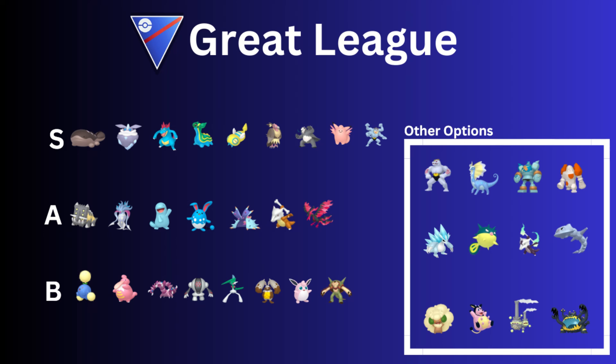Then we have Kanto Marowak or the Shadow version. Unfortunately, the Shadow version of Marowak is very limited — it hasn't been in Rockets for like two years from what people are saying. I don't even have one. They didn't bring it back with the last rotation, unfortunately. It dominated the Play Pokémon tournaments — it's just so good in the Shadow version. But unfortunately we cannot get the Shadow version right now.